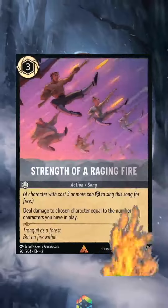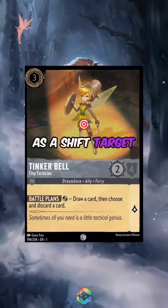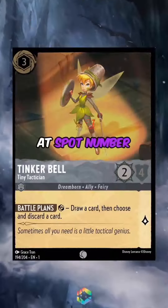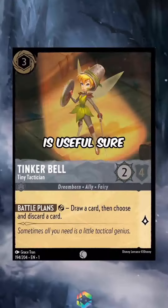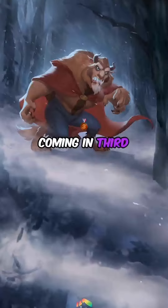Good but not great. Number four: Tinkerbell, Tiny Tactician — mostly used as a shift target for big Tink, but she still holds her own at spot number four. Her ability is useful, sure, and she's no vanilla.